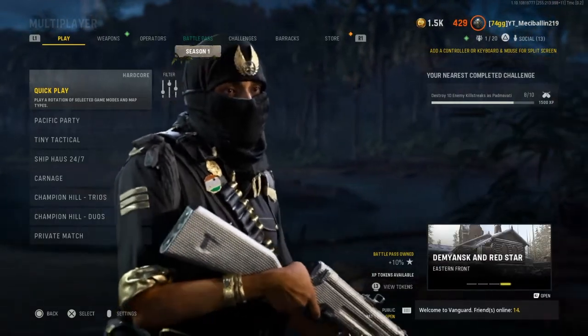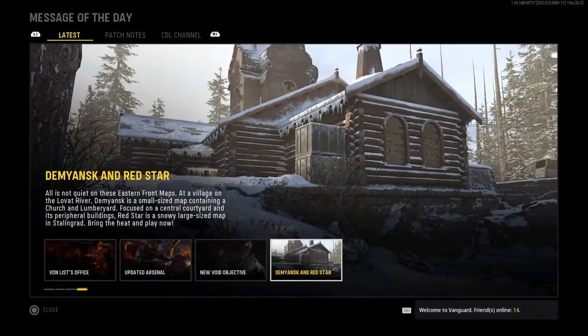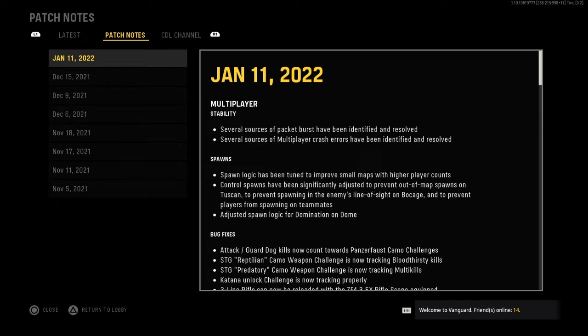So what we're about to talk about is the new update for Vanguard. I'm gonna check out the patch notes here and go through them. They also got some new stuff for zombies. These are the patch notes for today, January 11th, so we're gonna briefly go over this — you can pause it and go back.